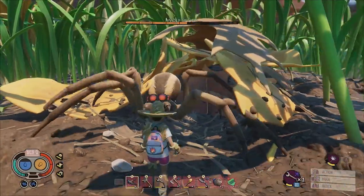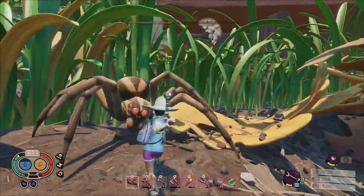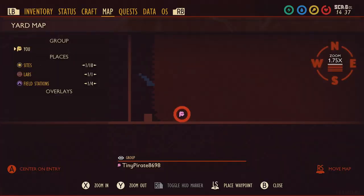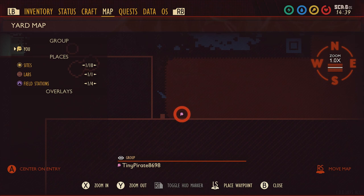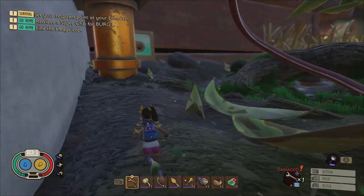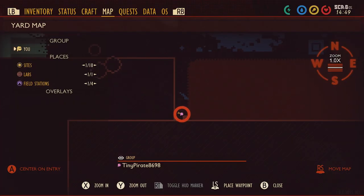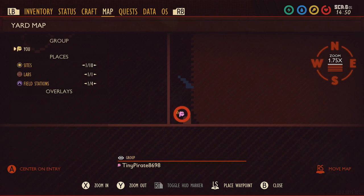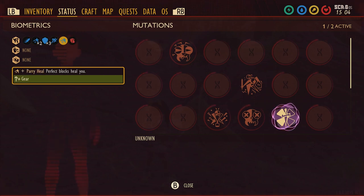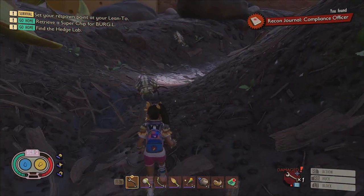There's a new accessory called the compliance badge and it is super easy to get. All you gotta do is go to the area between the hedge and the house's porch and check the ground underneath of the electrical socket. There you'll find a shrunken skeleton that you can search to discover the new accessory — just watch out for the larvae because they like to hang out around there. The compliance badge will heal you every time you manage a perfect block, but it also has a downside in that while wearing it your damage resistance will go down, meaning attacks you failed to perfect block will hurt more than normal.